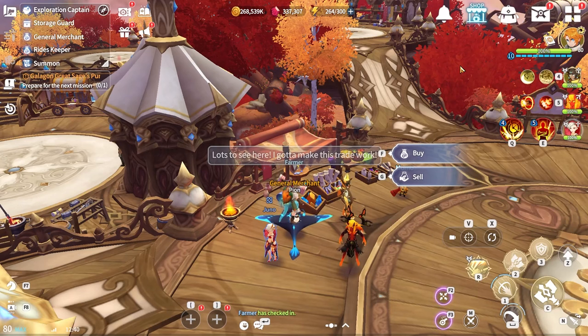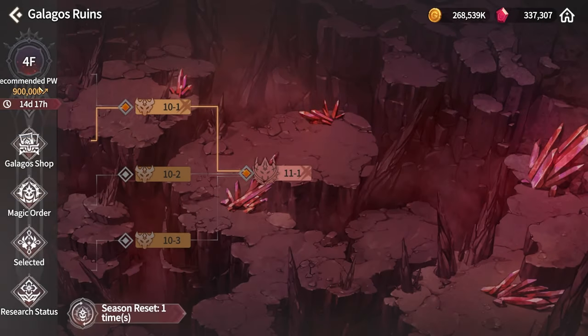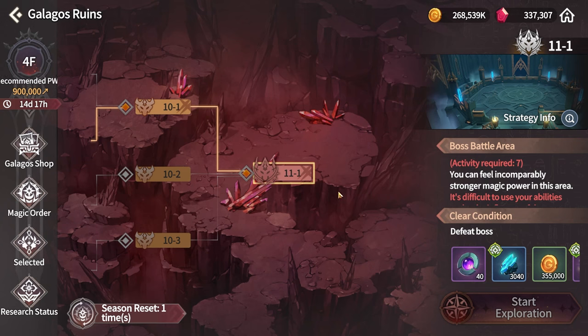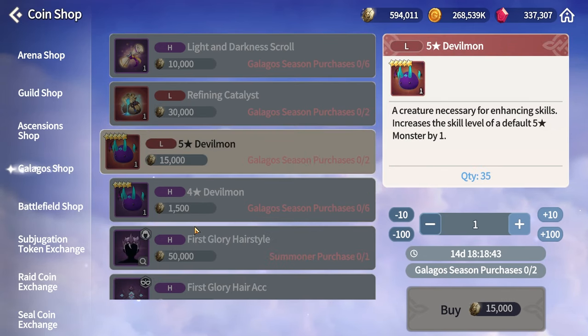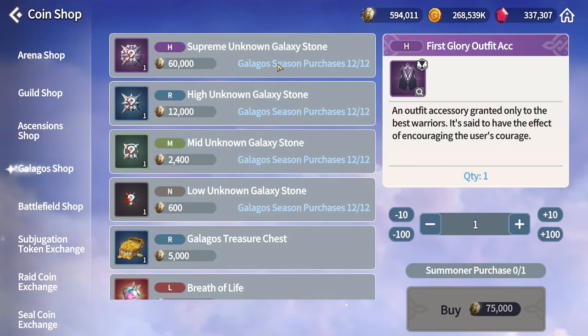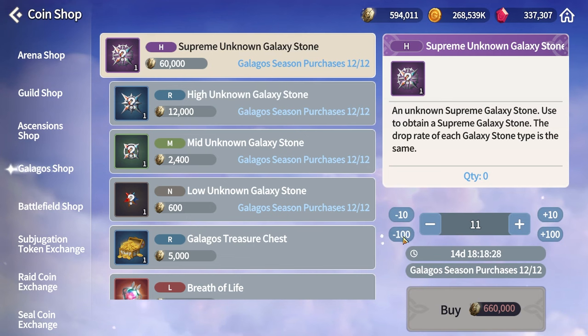Now the most important stuff: monthly resets. First and foremost is Galaga's Ruins, which resets every 28 days. The rewards are insane — it's pretty much the only source of Fine Stones needed to add insane amounts of virals to your gear. The Galaga Shop is also incredible: you can get six Light and Dark Scrolls per week, 20 Light and Dark Legendary Scroll pieces per week, Fine Stones, two Devilmons, six four-star Devilmons, and even an outfit you can buy quite fast.